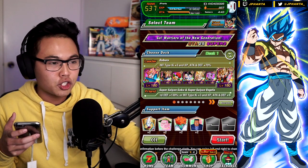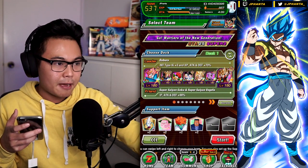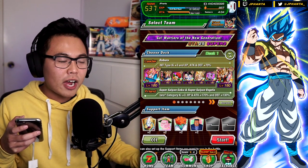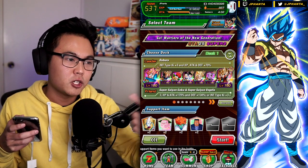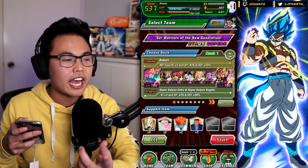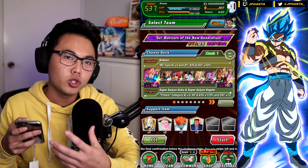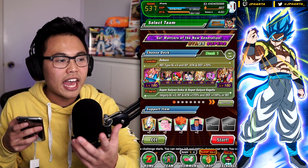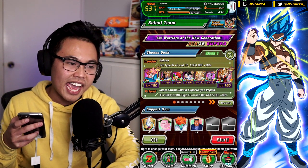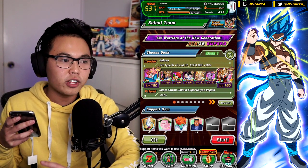We're using Debura as the leader since we have a few extreme units, so that's going to help provide the 70% stat boost, three ki, and all that stuff. For our extreme units, we're running EZA Vegeta just for damage, Brawly EZA who has some decent links with the Vegeta, and Captain Ginyu for the overall increase in attack and defense, which at the end of the event will go really well. We have EZA Vegeto as the INT-type leader for three ki and 90% stat boost with the transformation full heal and counters.